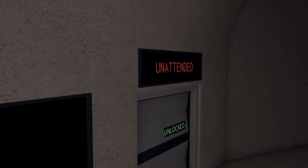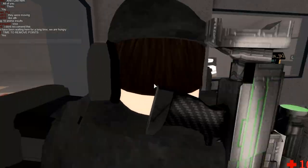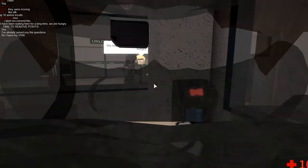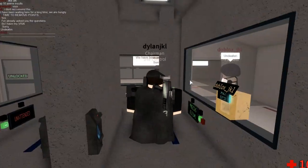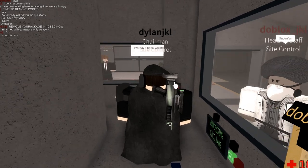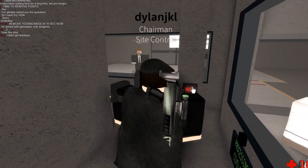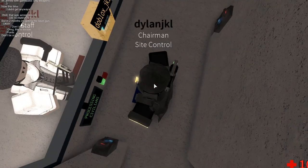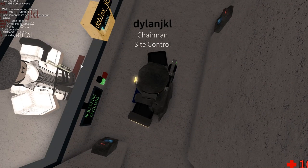As you can see here as well, it says 'unattended.' So once this is in processing mode, you'll be able to open this door here, which will allow the player to come in and into this booth area. There's a red mark here — this is where the player will stand, just here.